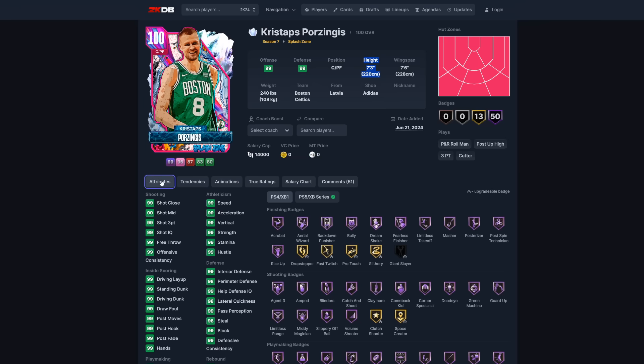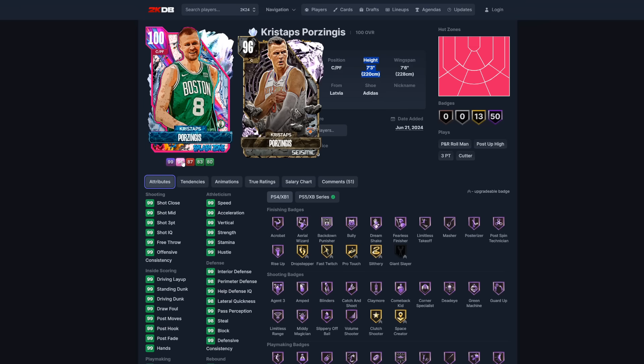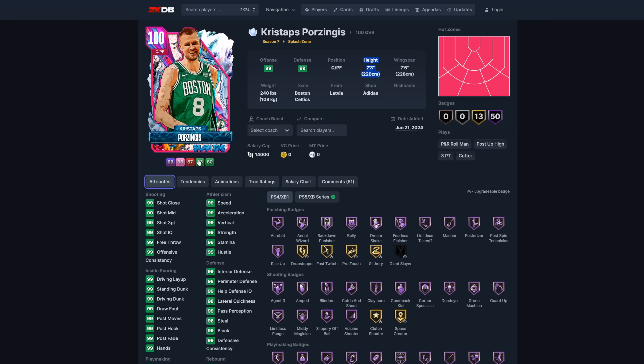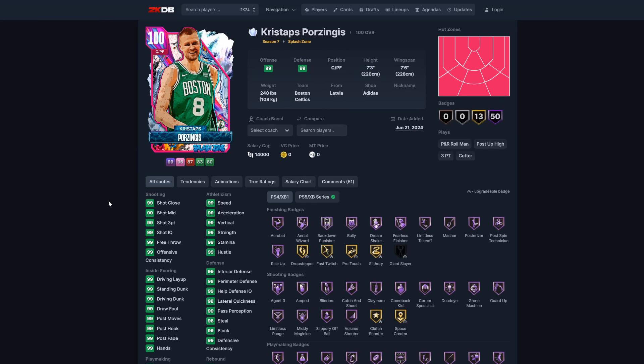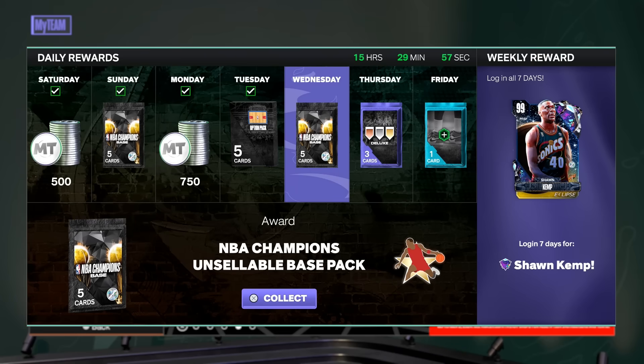I want this card on my main accounts. I have the pink diamond, ruby, and emerald versions, but I don't have the dark matter on the main — only on the no-money-spend account. This 100 overall Porzingis is one of the new free players everybody can go after, though you do have to get lucky — you know how 2K can be.